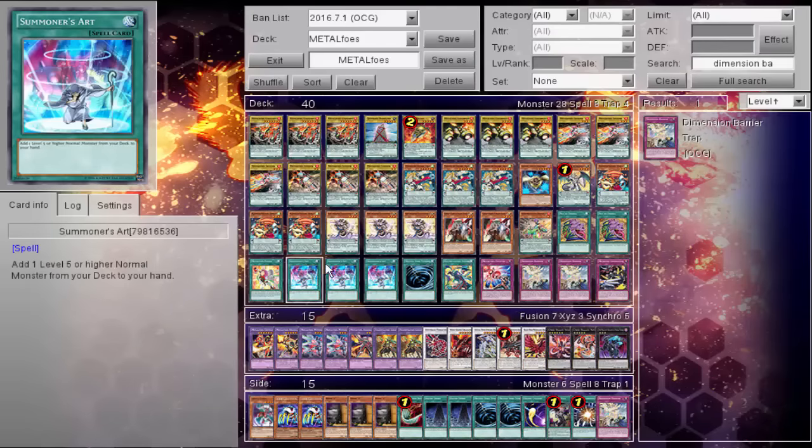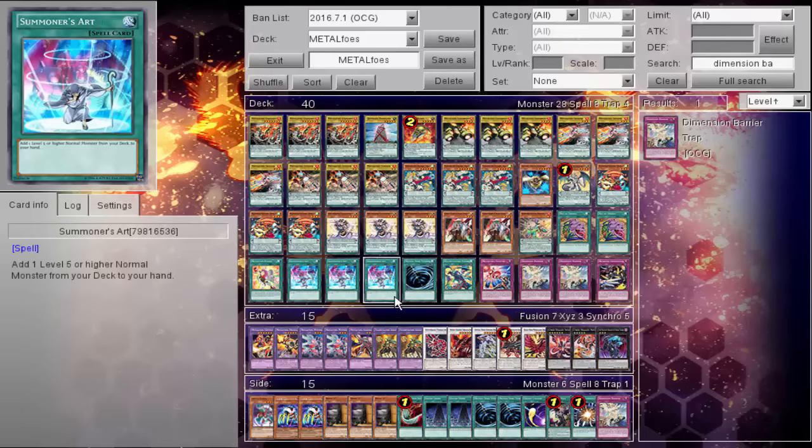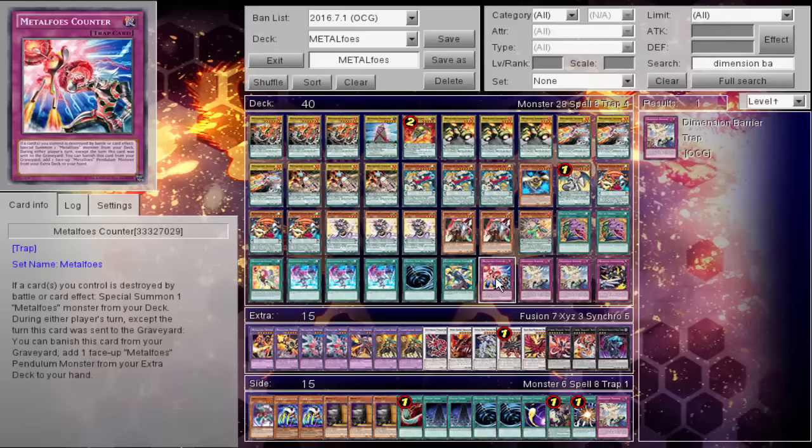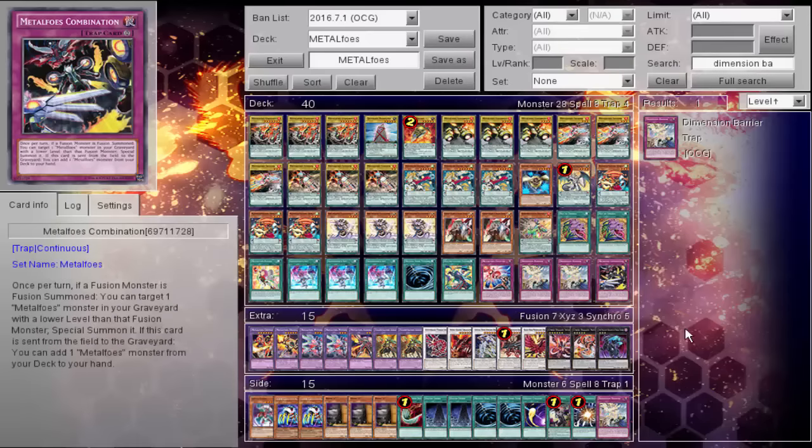Triple Plot of Desire, triple Summoner's Art, one MST, one Full Metal's Fusion — that's a Quick Play — so they do have the recycle ability and a Quick Play Fusion, which is extremely nice. One Counter, two Dimension Barrier, and of course one Combination.